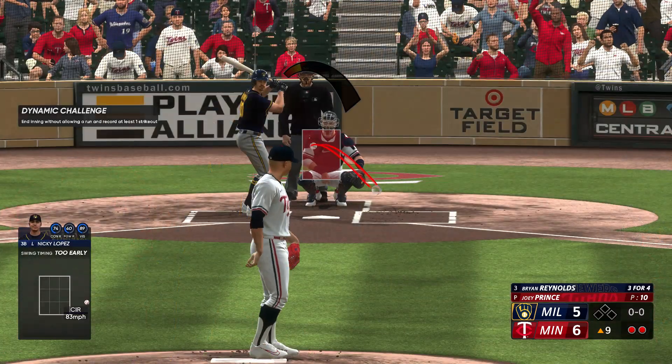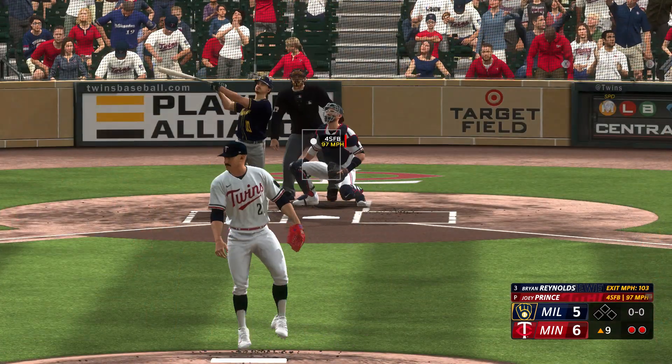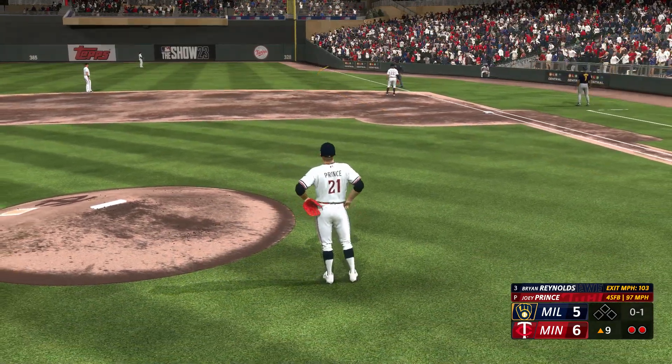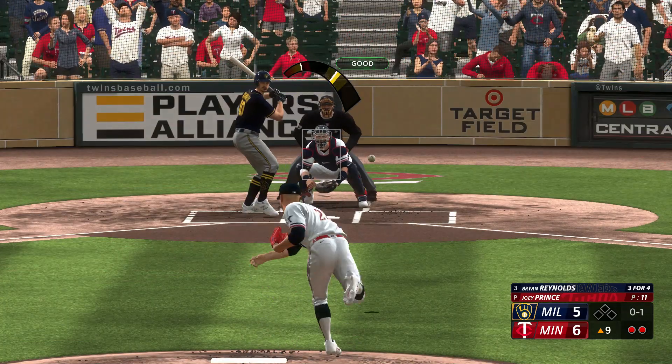Swing and a miss — had him out front for the strikeout. It's kind of tough right here. The closer comes in and strikes out the first two hitters. It's hard not to feel defeated, like this is going to go quickly. But this is just par for the course these days — huge fastballs coming out of the bullpen.